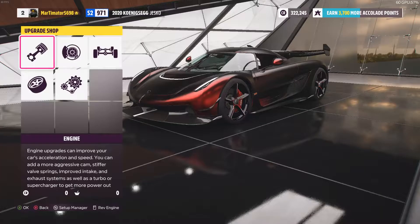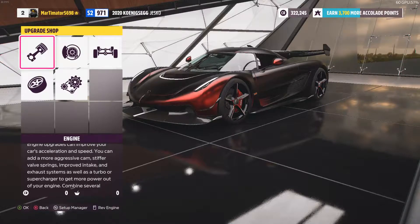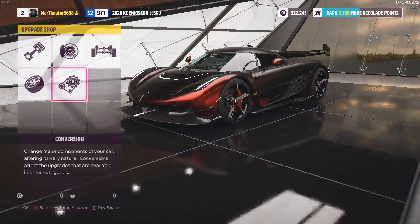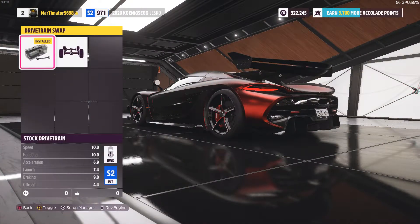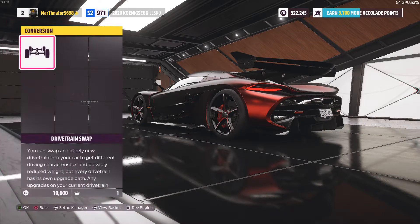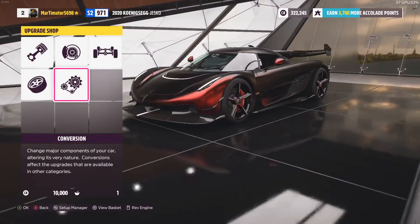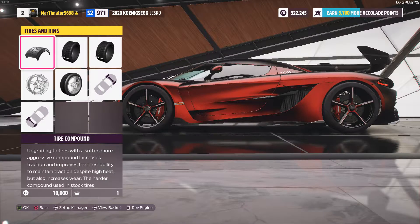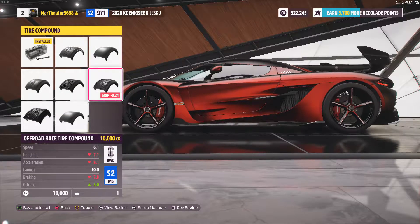Now we're here in the tuning setup with the Koenigsegg Jesko — put it in the comments if you know how to pronounce it. We're going to start off with some drivetrain options. All-wheel drive is always better, doesn't matter what you say. All-wheel drive is always better. Some people are going to say I can't drive, but all-wheel drive is always better.